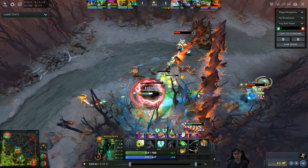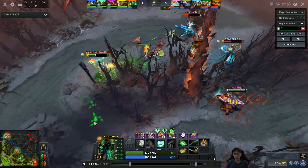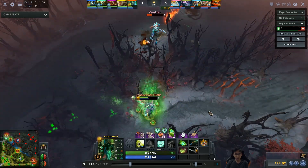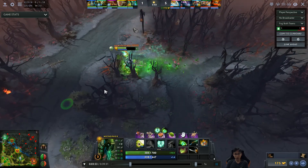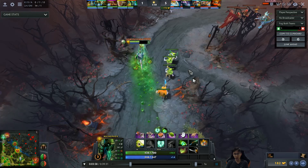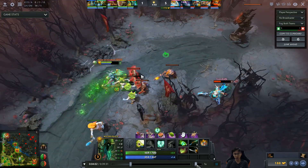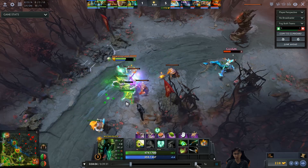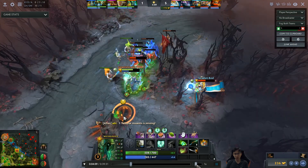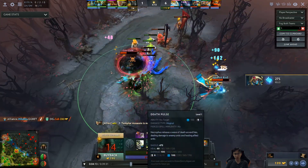He's just trying to get some CS while pressuring Naga at the same time. Now that the tower has killed off his creep wave he waits for the creep wave to meet and CSes normally while drawing creep aggro. He wants to make Naga walk into the creep wave and then AOE him down with Death Pulse.